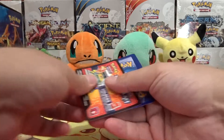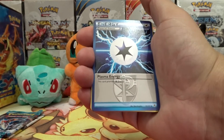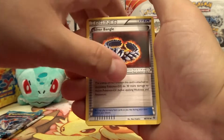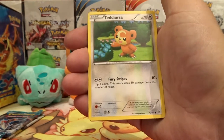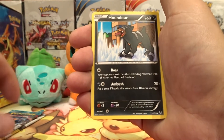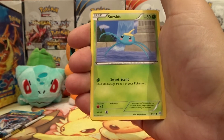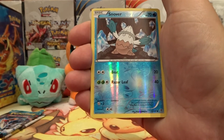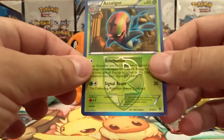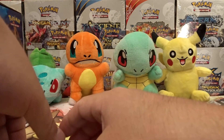Let's see what we got in this pack. Our first card is a Special Energy Silver Bangle, a Cover Fossil, a Tyrunt, an Aerodactyl, a Houndour, a Ducklett, Surskit, Reverse Holo Snover, and our rare is an Excadrill Non-Holo Rare. Pretty cool artwork on there, but still not a holo.